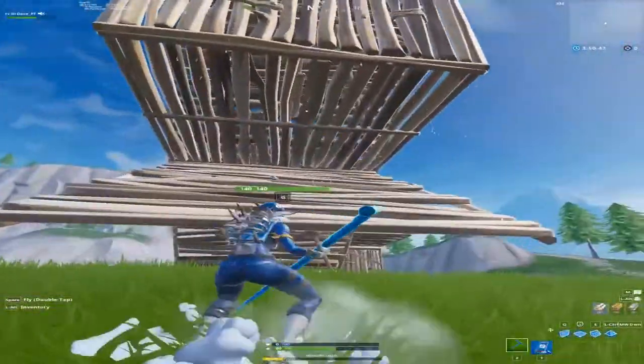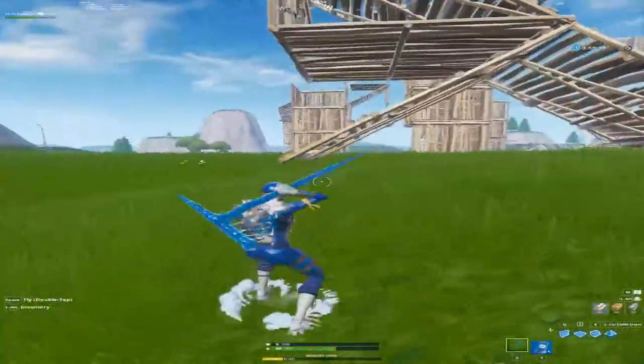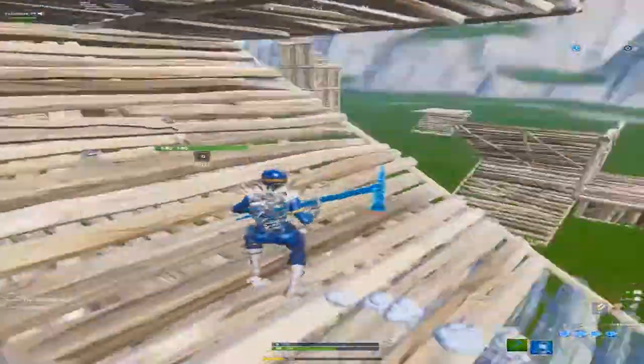So when they floor you — like the three-layer ramp rush — you can also just jump to the side and drop the floor. You can hit the jump just like that.